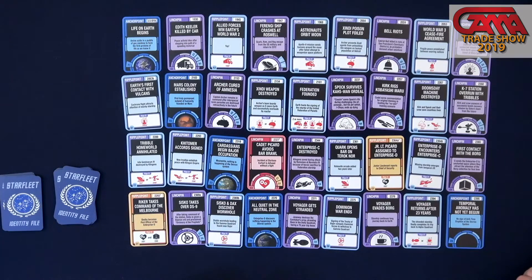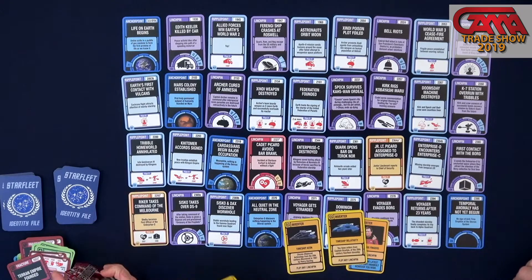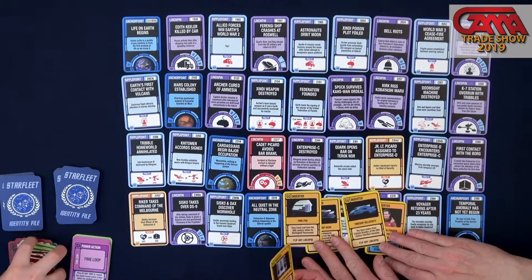You'll have a hand of cards. One of the things that's fun about it is the different ways of traveling through time. In regular ChronoNauts they're just called 'Reverse Fate,' but here they're all a different way of traveling through time that we've seen in Star Trek. So you've got Q snapping his fingers, which is a classic. There are a couple of different time ships that have shown up — the Relativity, the Aeon, Rasmussen's Time Pod.